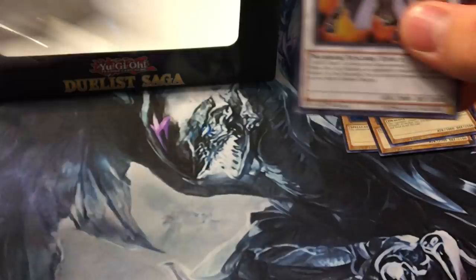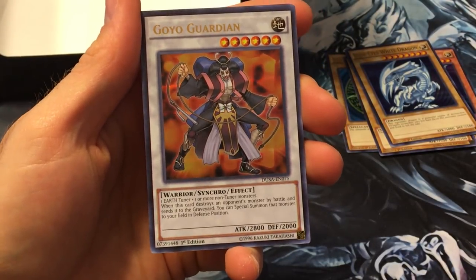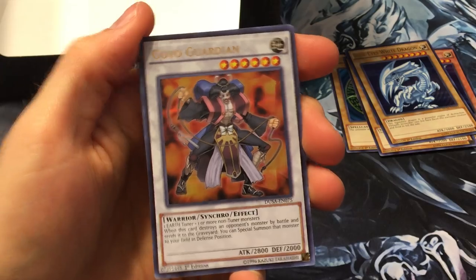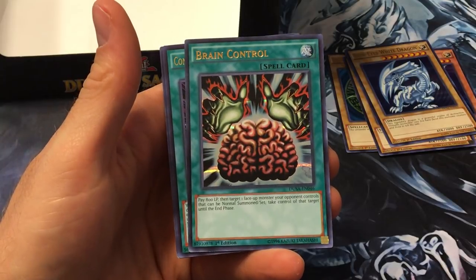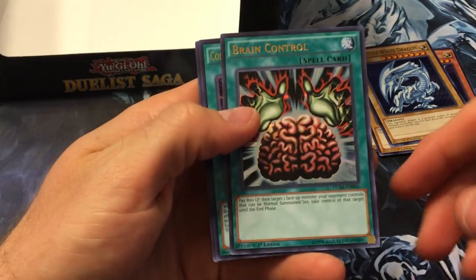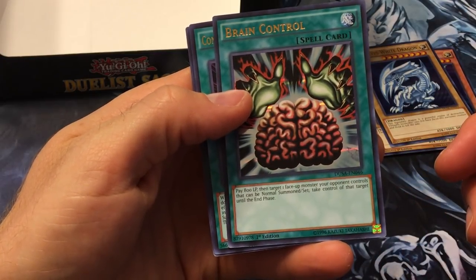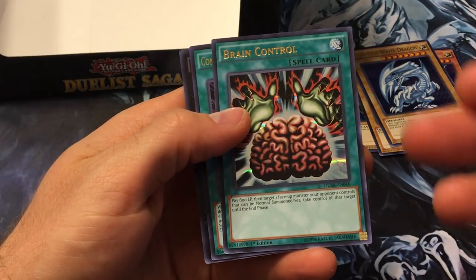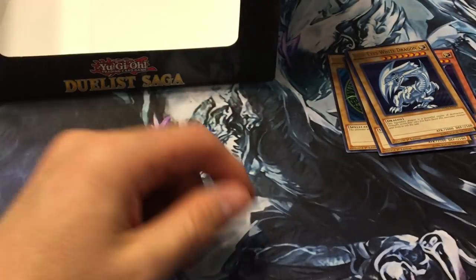Blue-Eyes pack: Royal Guardian, and I think this got another errata even though nobody uses it — possibly the dumbest errata of all time. Now it needs an Earth Tuner whereas before it just needed any tuner. Really stupid because it wasn't even good and didn't need to be banned. Brain Control with the new errata: pay 800 Life Points, target one face-up monster your opponent controls that can be Normal Summoned, and take control of it.